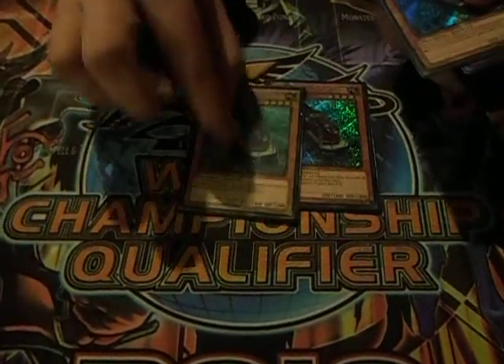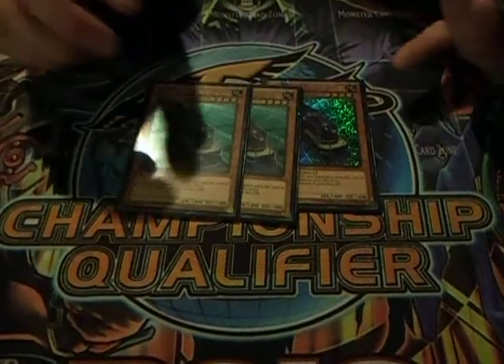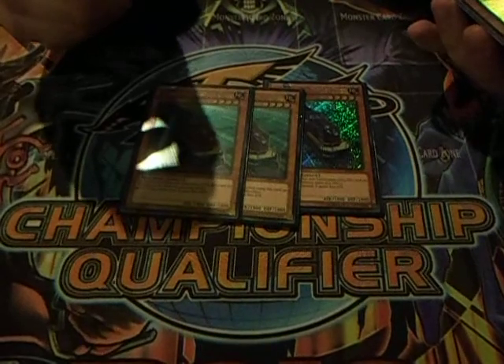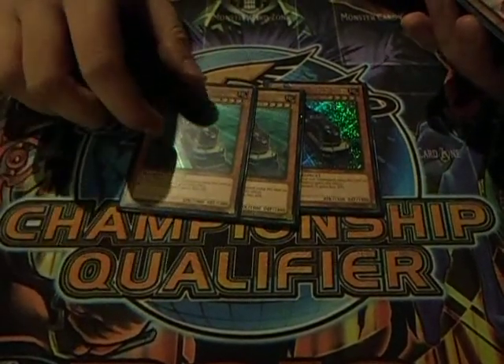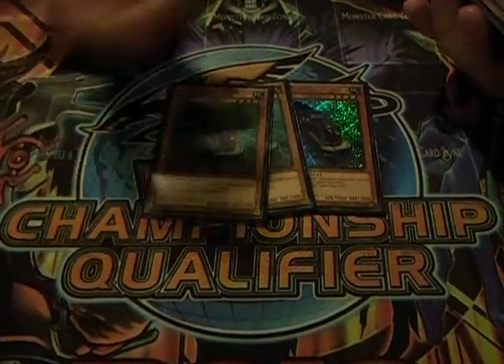Got three Trolley Ollies, which if you use them as materials for an Xyz monster, it gains 800 attack. So if you Xyz summon with two of them, it gains basically 1600 attack.